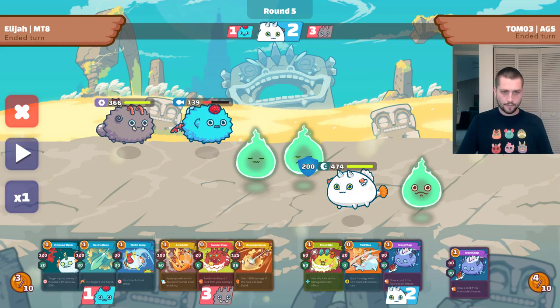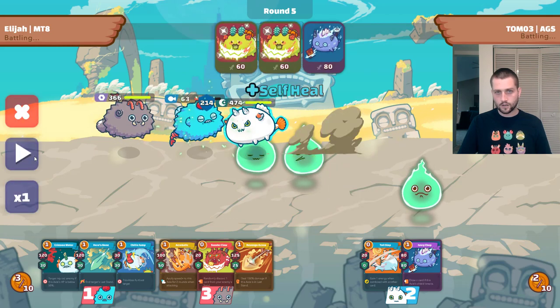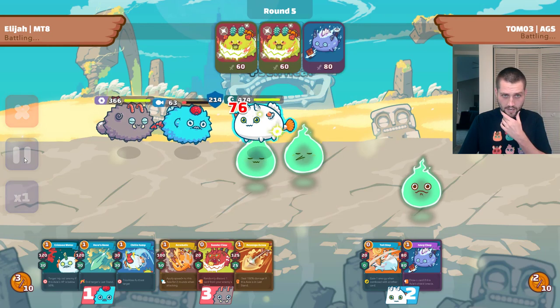In round five my options are running kind of thin. I only have two beast cards — I need way more than that to deal with this thing. The aqua cards aren't going to do a lot of damage and he has so much shield, so the best play is to pass. He does enough to kill off my aqua, a bit of an overkill, and now he's running pretty dry on cards himself. The card counter in the top right tells me how many cards he's ending with each round — right now it's saying two, so I can add three next round and know he'll have five.